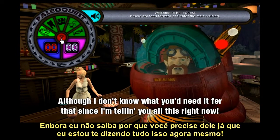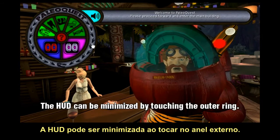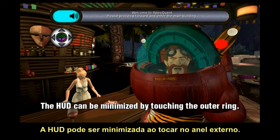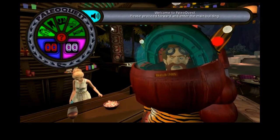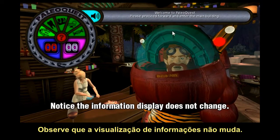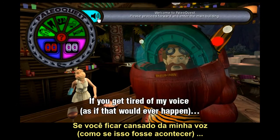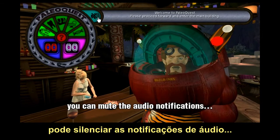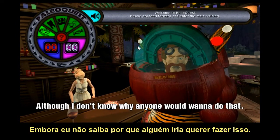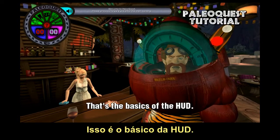I don't know why you'd need it for that since I'm telling you all this right now. Anyway, the HUD can be minimized by touching the outer ring. Touching it again brings it back to full size. Notice the information display does not change.